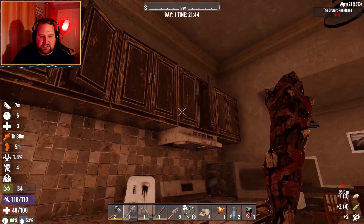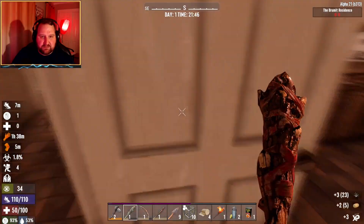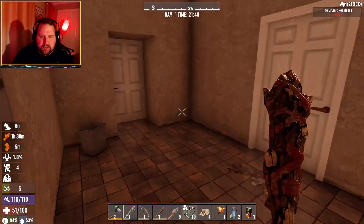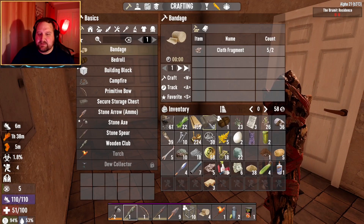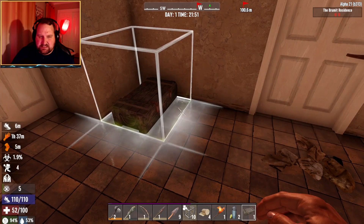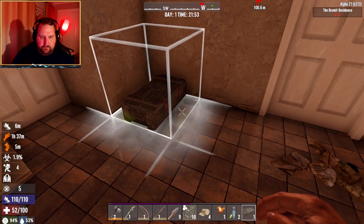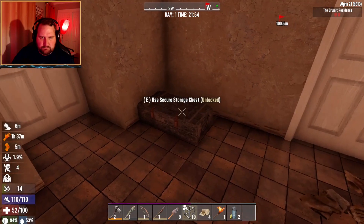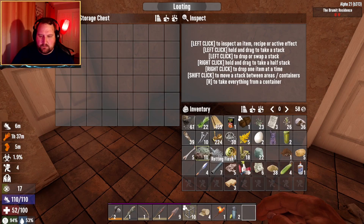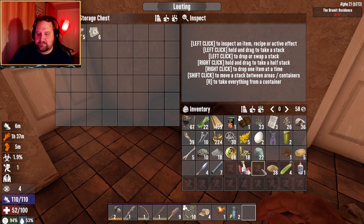Get to a safe spot and hunker down. This is anything but safe because the zombies are going to be fast at night. We'll see what happens. Okay, this is my little safe spot, this is where I am hiding. I forgot I could just build myself a temporary shelter. I have no buildings though. Why won't you shoot the zombies, you stupid pricks?